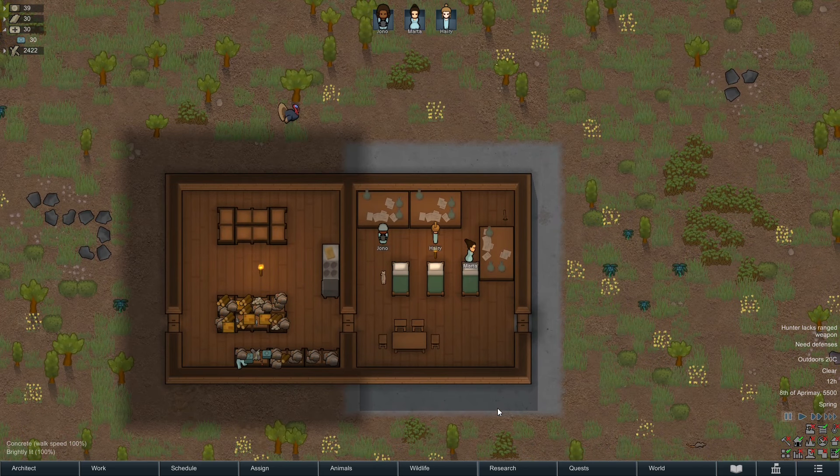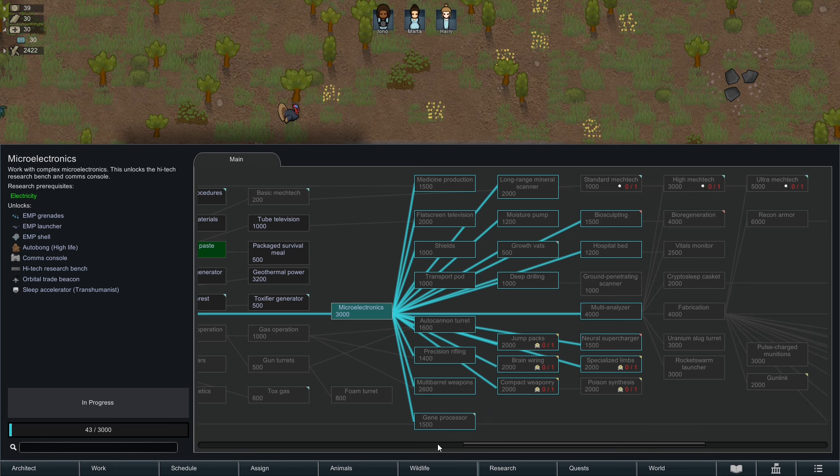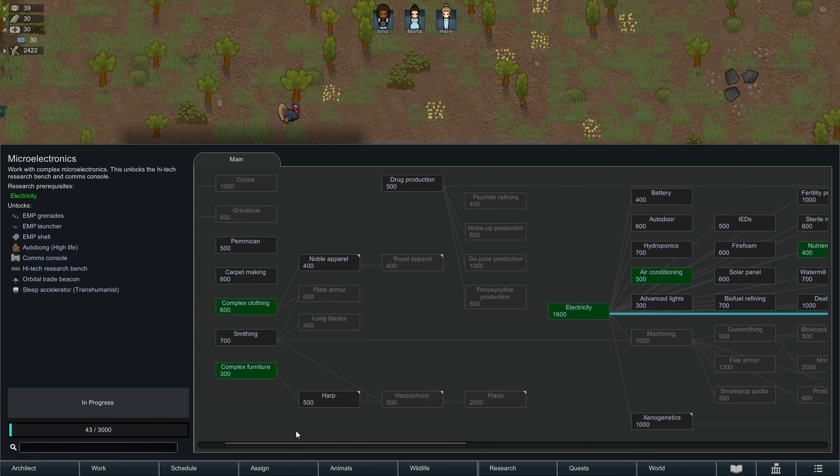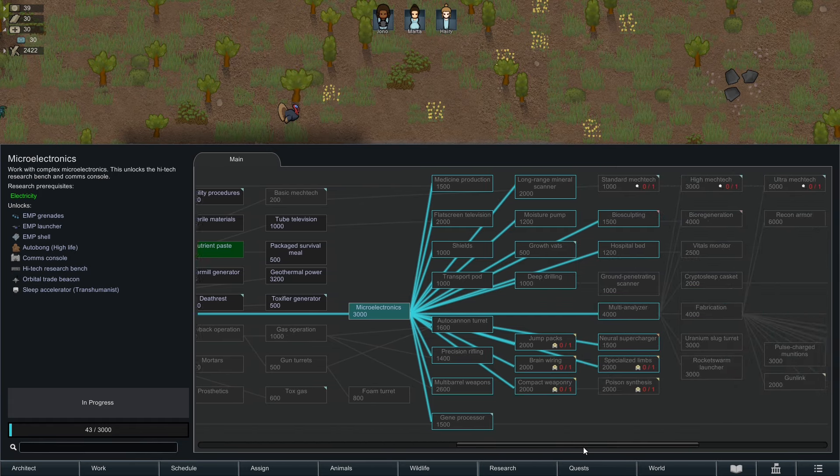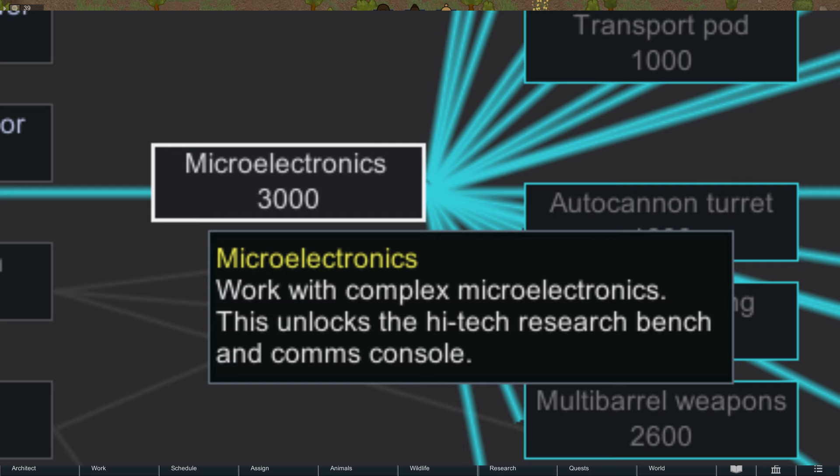More than one research bench can work — virtually all the researchers are fine, get what you want. If you don't know what you want, I suggest going right up the middle. Try to get the comms console before you run out of materials.